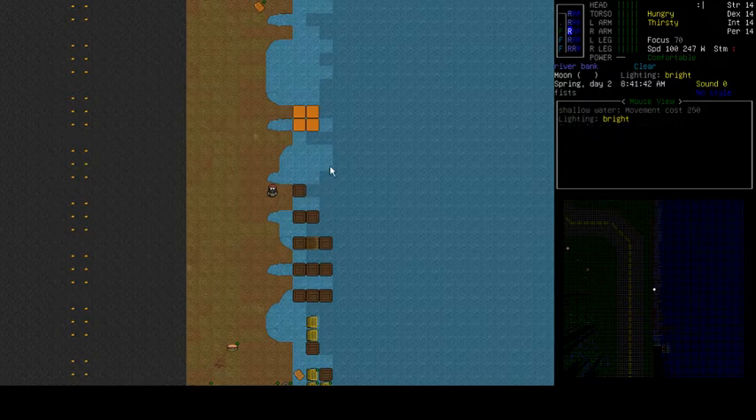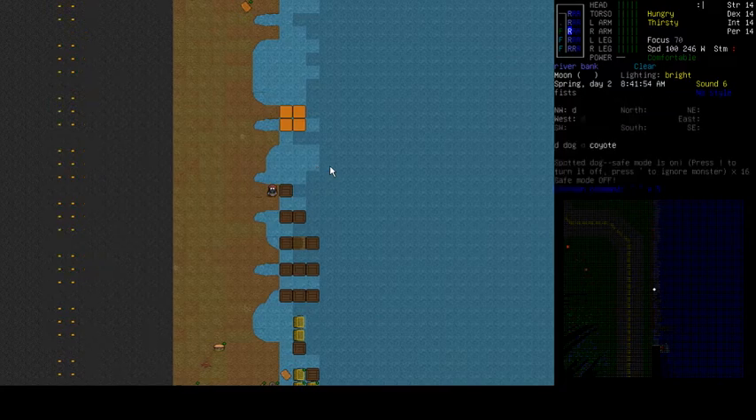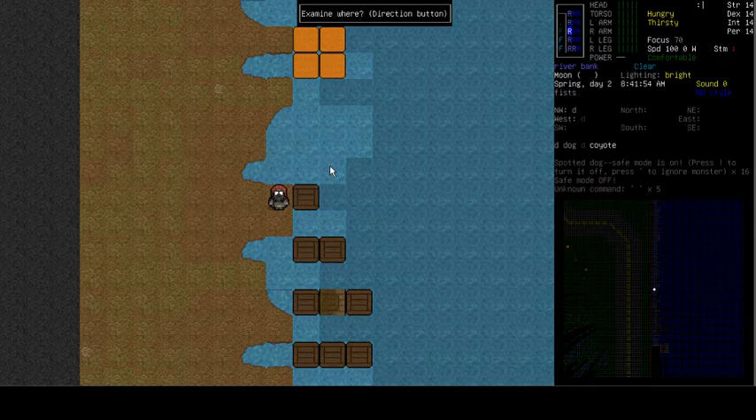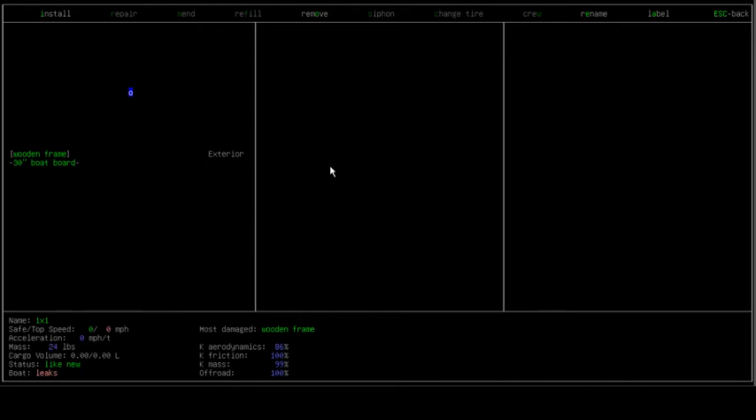If I walk up and examine this boat by hitting E for examine, then hit right in the direction of the boat, I get a detailed screen. You'll see the safe and top speed are at zero, because this boat will not float. However, it does identify it as a boat because there is a boat board - and it says this is a leaky boat.